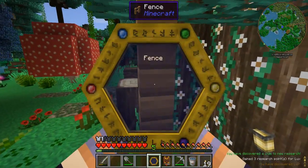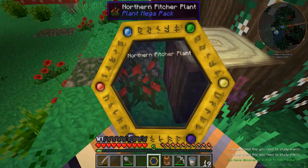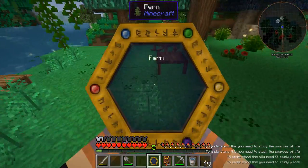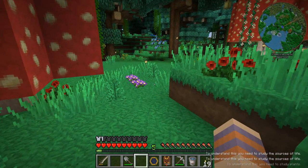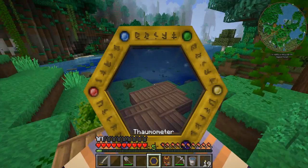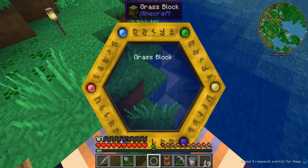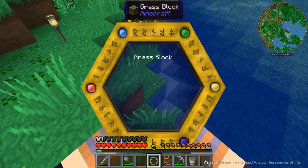Can we scan a fence? Nope. To understand this, you need to study plants. Grass — you need to study the sources of life. It kind of tells you what you need to study to unlock things. For some things you need to scan, you need to have scanned something else beforehand. It does come up in the corner underneath telling you how many research points you've got and for what. In the bottom right it tells you whether you can scan something or not.